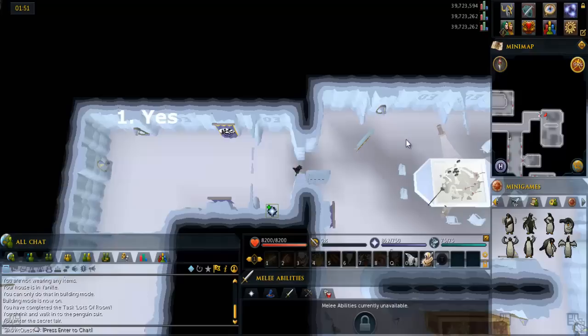Go into the room to the east, and somewhere along the west wall you'll find a workbench. Click on the workbench and say yes to make the costumes.